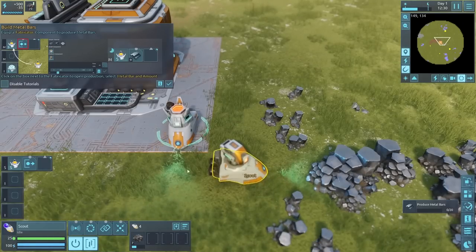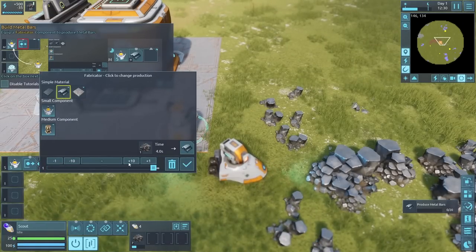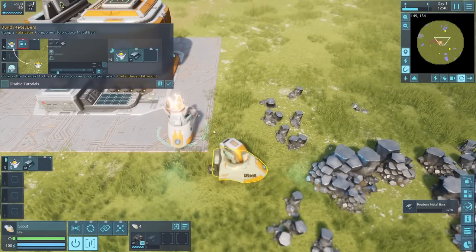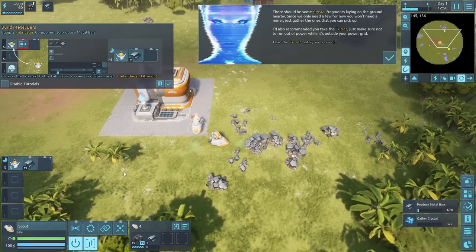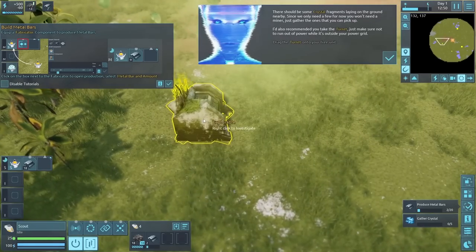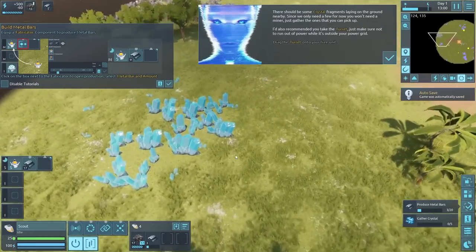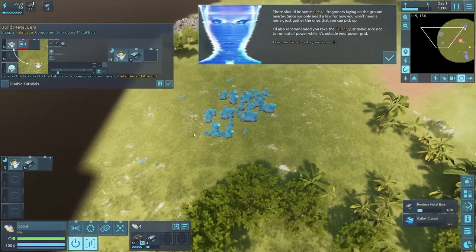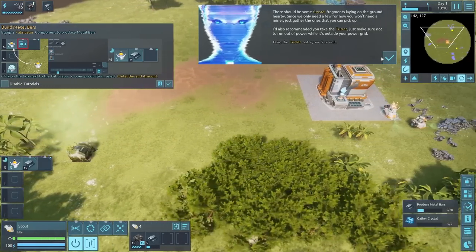We start converting iron ore to metal bars. You can see the units transferring materials to each other. Elaine advises that there should be crystal fragments on the ground nearby — since we only need a few for now, we won't need a miner, just gather what we can pick up. She also recommends taking the turret, warning not to run out of power outside the power grid. Hostiles incoming!